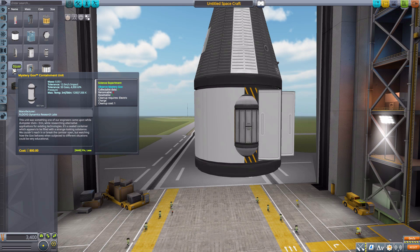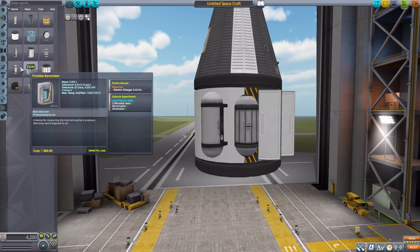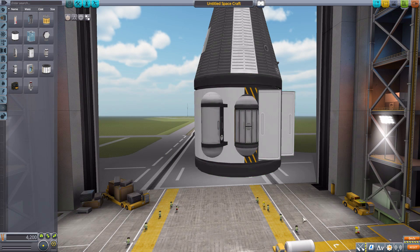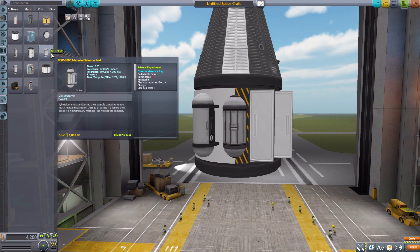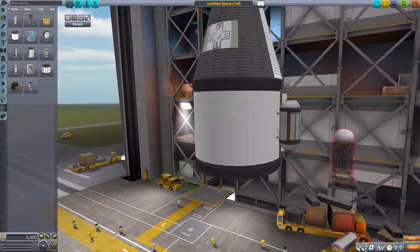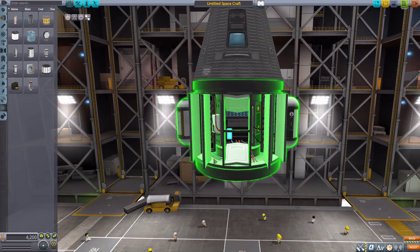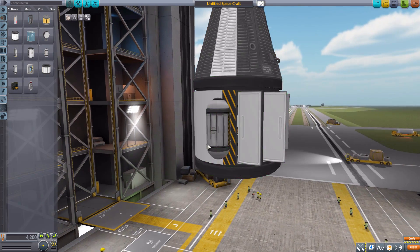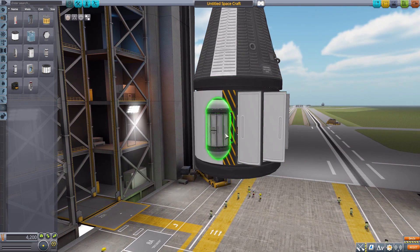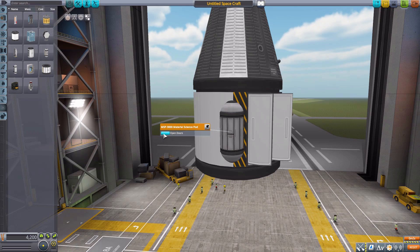It's a beautiful little thing, bearing a striking resemblance to the Mystery Goo container, and that's for good reason — it's actually meant to balance out the Mystery Goo container. You basically have these two similarly sized and shaped things with the same weight of 0.05 tons, so you can have a Mystery Goo container on one side and the MSP 3000 on the other, giving you good symmetry and a well-balanced craft. Besides that, the much smaller form factor means it can fit quite nicely onto smaller landers, probe missions, etc.